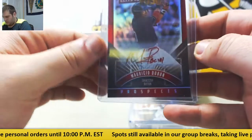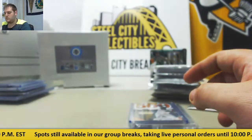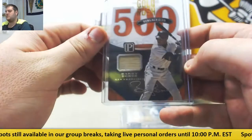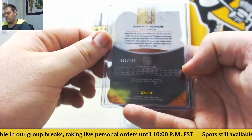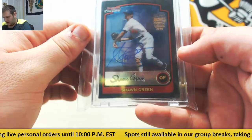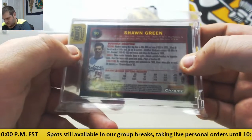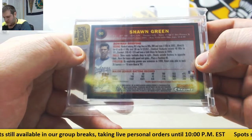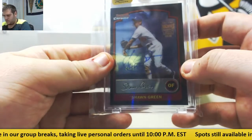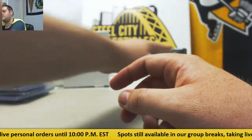Mauricio Dubon, one of 25. Barry Bonds bat relic out of 199 for the San Francisco Giants. And 4 of 10, Shawn Green auto from the All-Star Archive Signature Series, going to the Los Angeles Dodgers. Shawn Green, 4/10 auto for the Dodgers, Archive Signature Series.